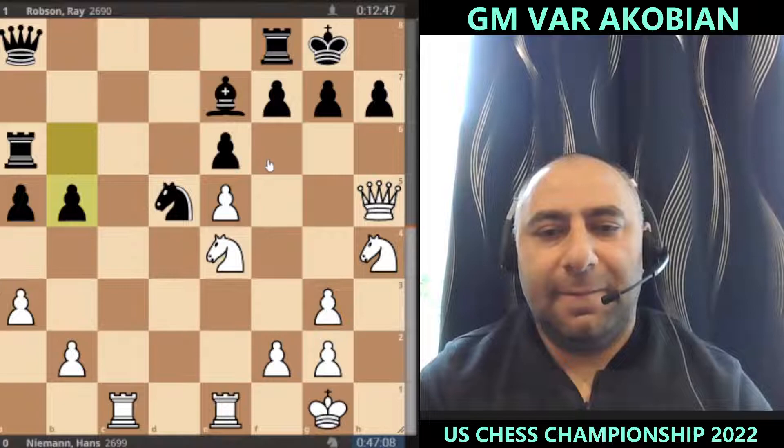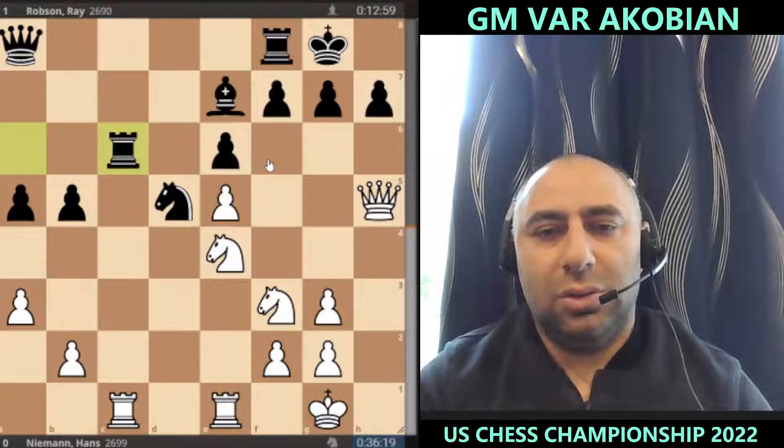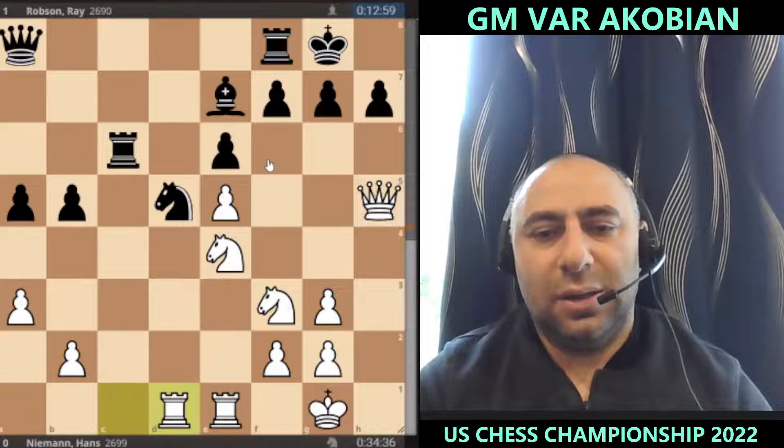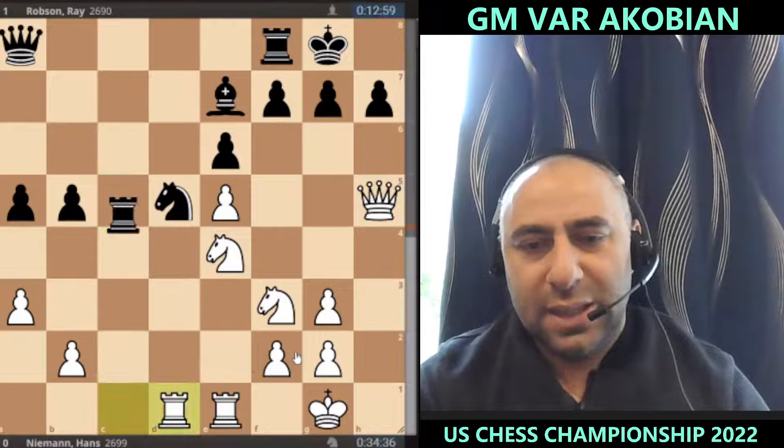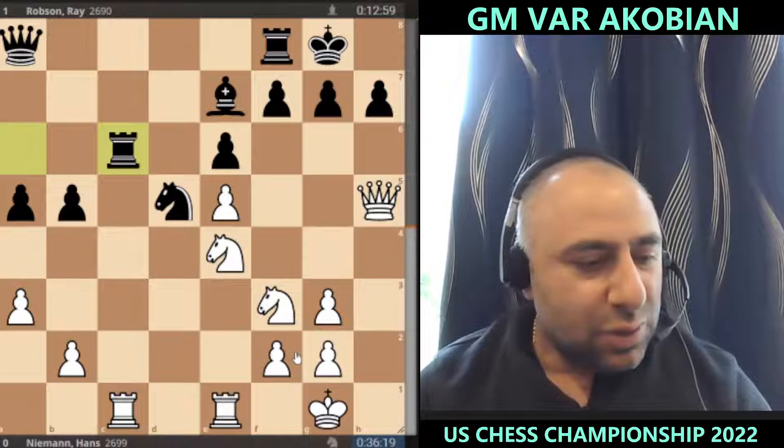After b5, knight f3, rook c6, rook cd1 — now rook c2 comes in, activating and putting pressure on f2. The position is still about equal, but allowing the rook on c2 shows Hans is taking a lot of chances. He could have played knight d4 here as an idea — knight d4, takes, rook c1, and the position stays roughly equal.